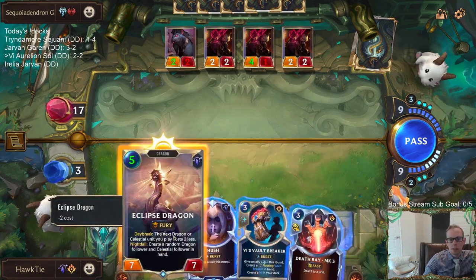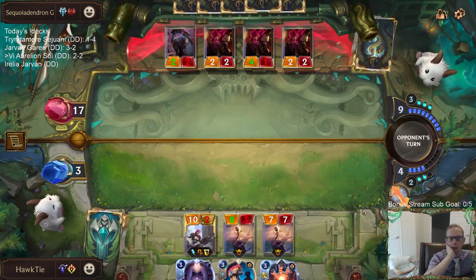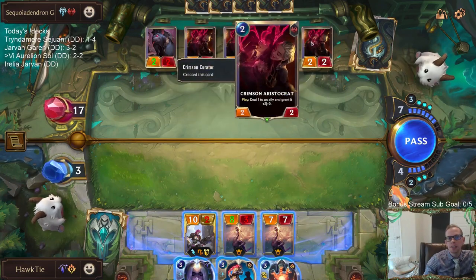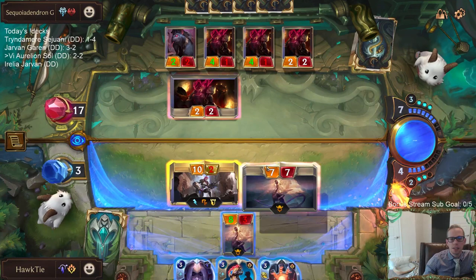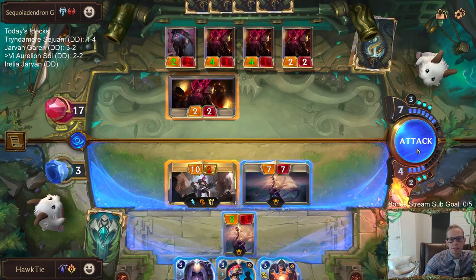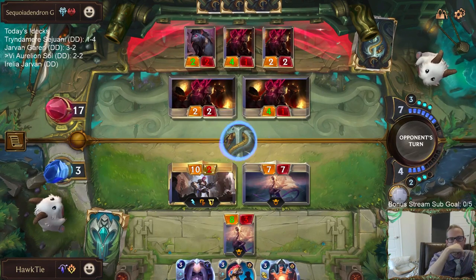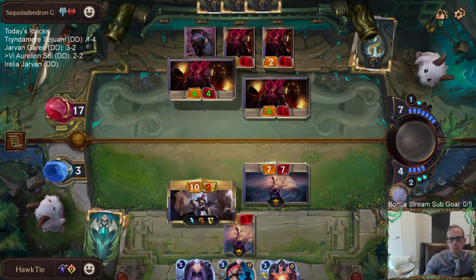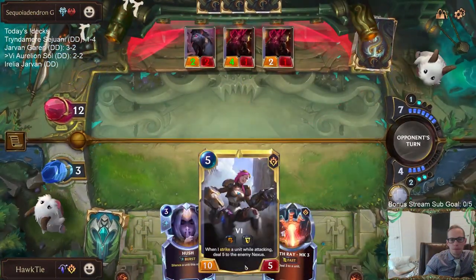I guess we're going Eclipse Dragon again. I'm going to want to attack with it — we've got to put pressure on them. They got really lucky with their Crimson Curators — how did they just create four of these things and none of the expensive 5-mana cards? I think the Crimson Aristocrat card is good though. Let's attack like this. I don't want to use the Hush right now. I don't have the mana for new Vi.